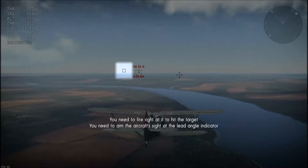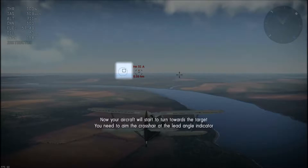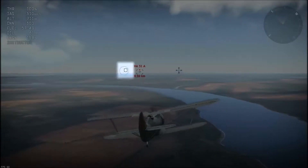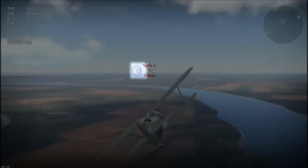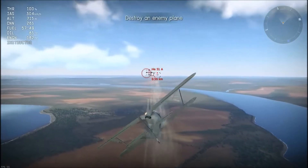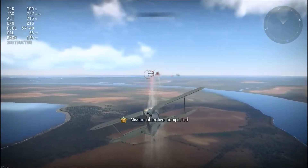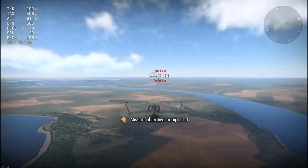I'll explain all of this. Your aircraft has started to turn towards the target — you need to aim the crosshairs at the lead angle. What many people don't understand is your shots need to converge, and the only way they can converge is at the correct distance. Your crosshairs need to be on that little white indicator if you want to actually hit something.